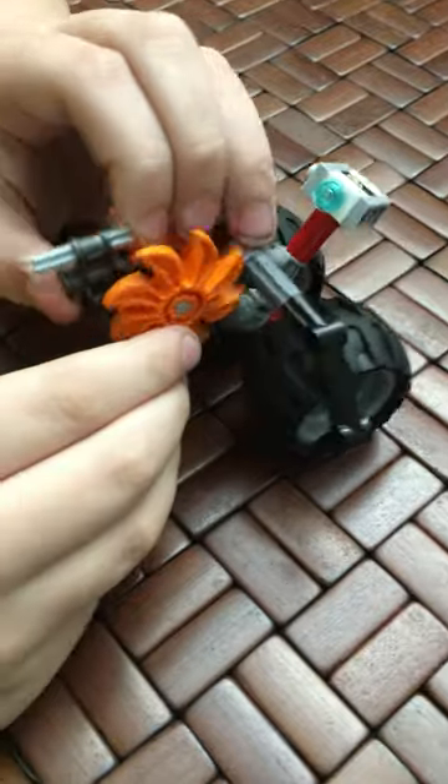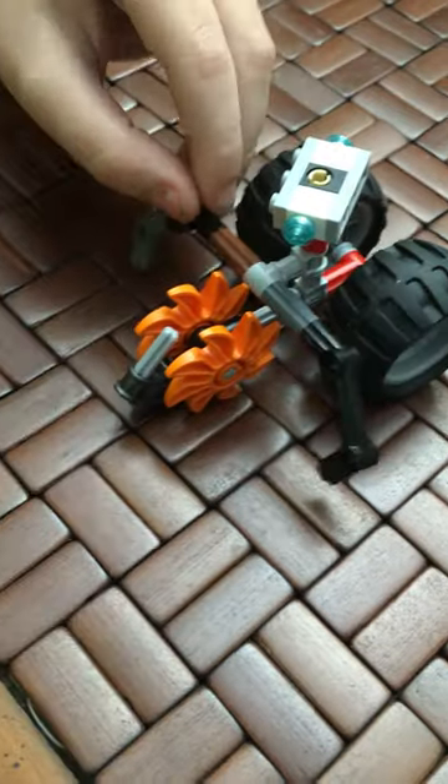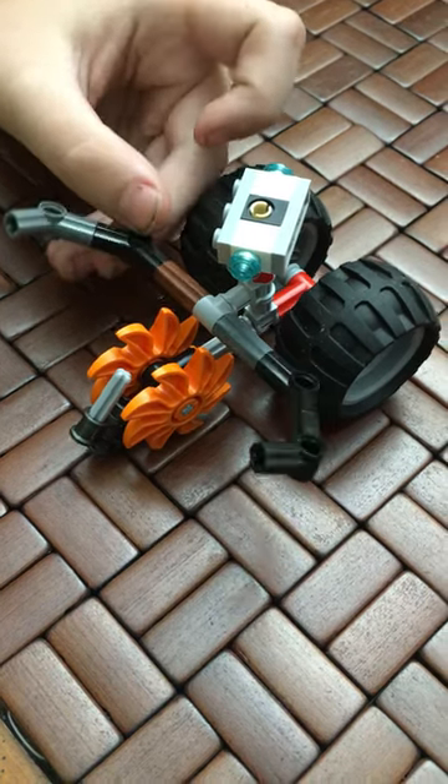It has a seed ejector that shoots into the ground and spits out a seed. It has two fertilizer cannons that shoot the fertilizer, and they can also work as arms.